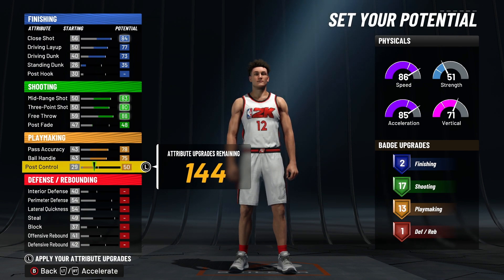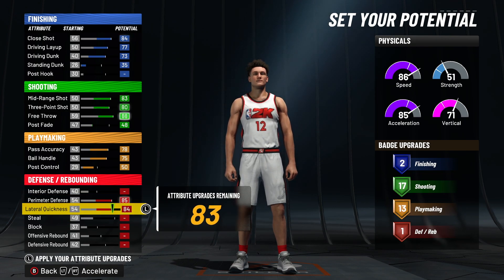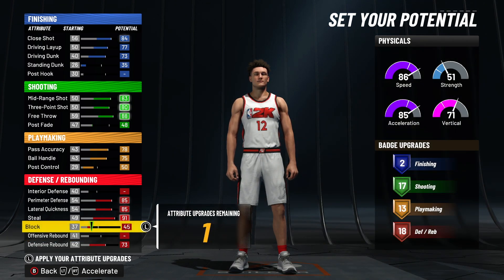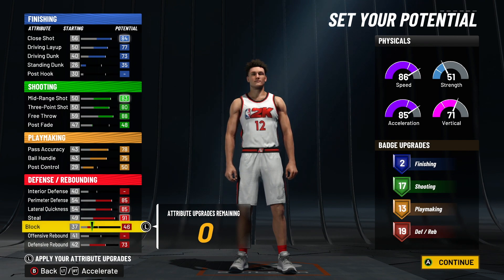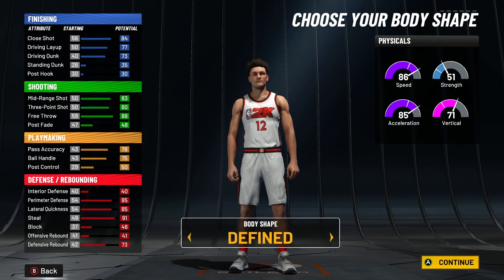I'd say you're on the one every single game, but if you need to it'll work. Max out perimeter, lateral, steal, defensive rebound, and put the last nine on block — you get 19 defending badges. So overall: two finishing, 17 shooting, 13 playmaking, 19 defending.